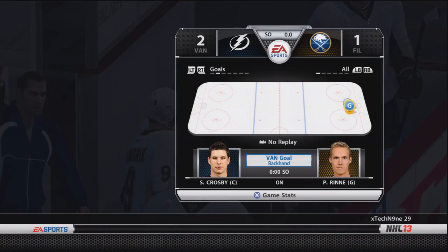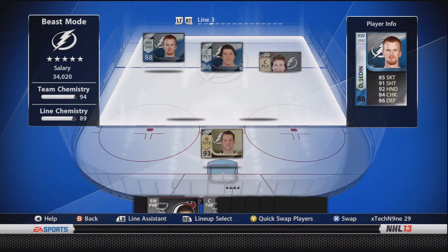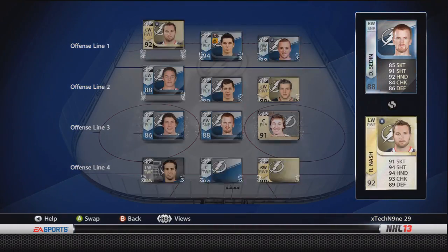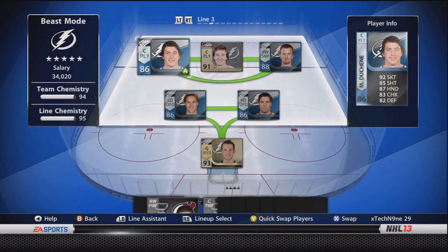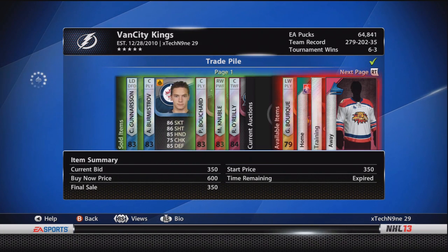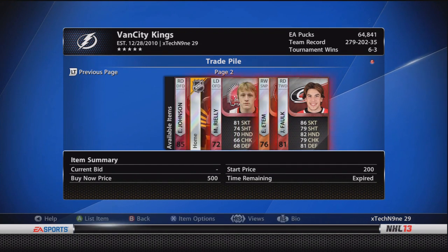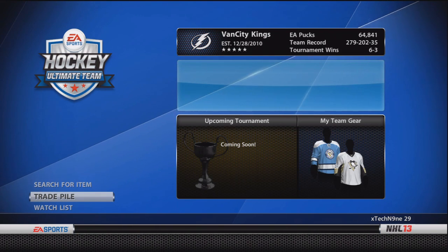Right after that two-one win I jump into my team and make a little change - I put Daniel Sedin on the right wing where he belongs, and I put the speedster Matt Duchene on the left wing. It's a pretty solid third line. Here's the trade pile of everyone I bought for under 300 pucks and I made some profit on those guys - I'm going to make a how-to-make-pucks video.